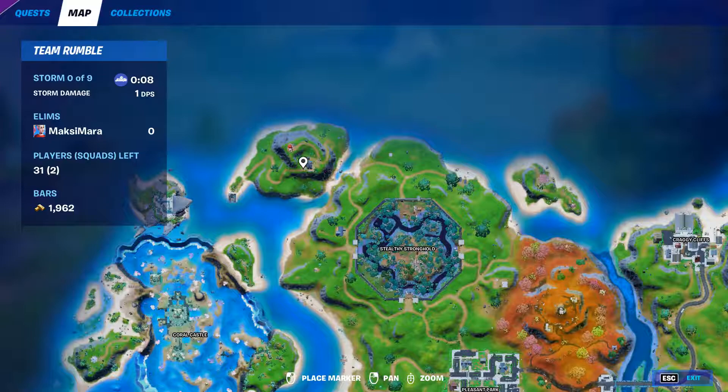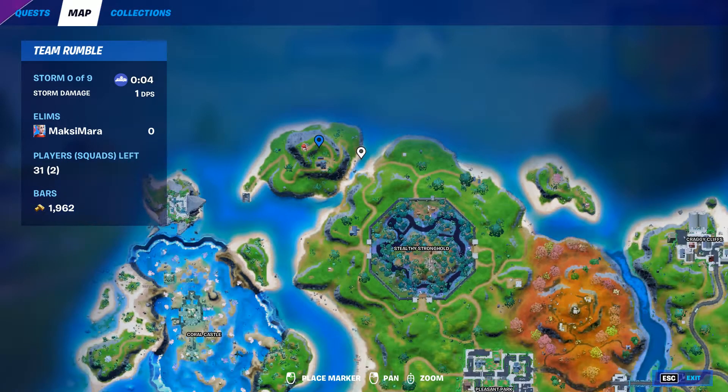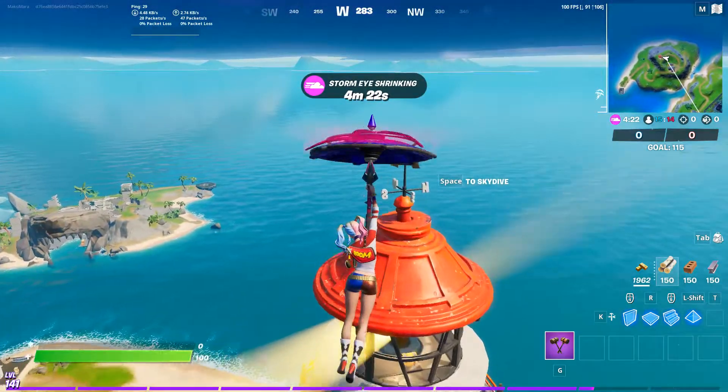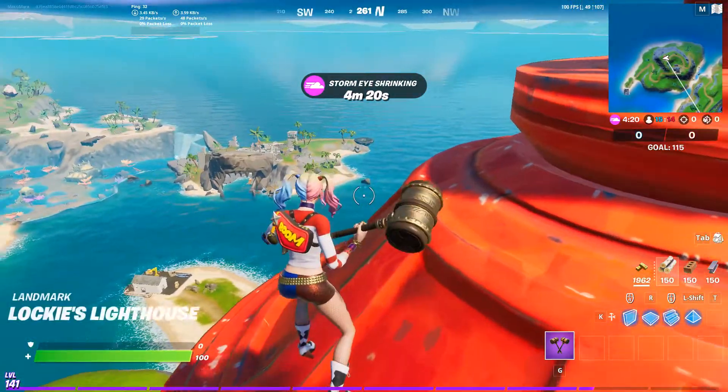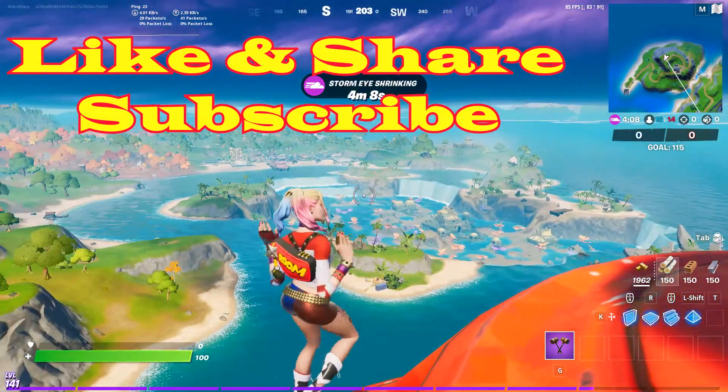Thank you guys, and let's continue with doing some of these challenges for Week 6, Season 6, Chapter 2. Here we go! You need to visit Loki's Lighthouse, Rainbow Hotels, and Fancy View — that's the three locations, that's one of the challenges for today.